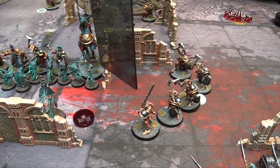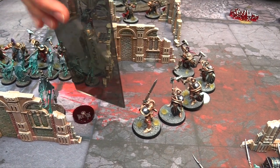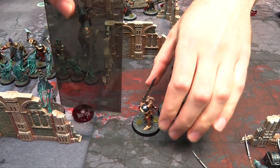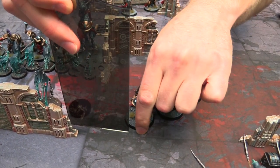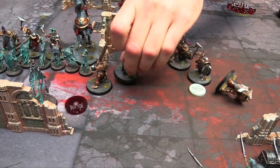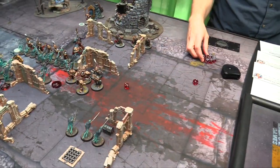One guy will make it at least — you can pile in if you fight, getting within 1 inch. Since you charged this turn you can always pile in and fight. The closest model gets to fight. The Great Blade: 2 attacks, 3s and 4s — 1 hit, 4s to wound — no wound.